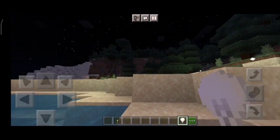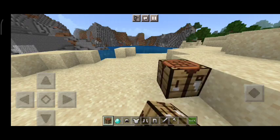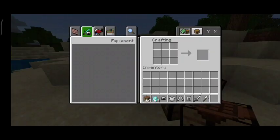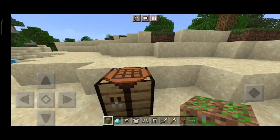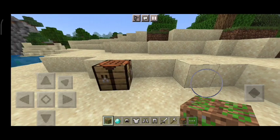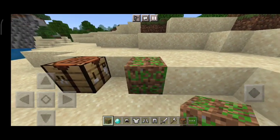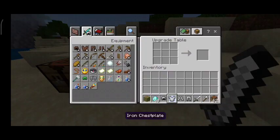Let's move on to add-on number 3, which is the Upgrade Table. As you know, we have a crafting table. You place the crafting table and add a diamond in the fourth direction to make it. We have added the resource pack so the texture of the diamond is applied. This crafting table made with diamond is called the Upgrade Table. If you have no iron key, it will convert items into diamond.